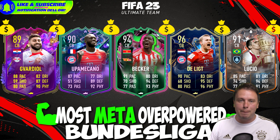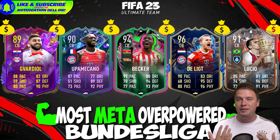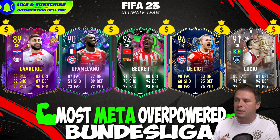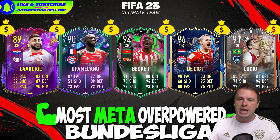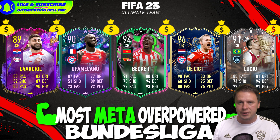We take the step to the centre-back position — five players. Starting off with Yosuke Guardiol, available for around 50,000 coins or cheaper. The same can be said about Dayot Upamecano. Great players with 88 and 87 pace — players you love to have in your squad, guaranteed. These are players you want to be the coach of, because they will get you victories.